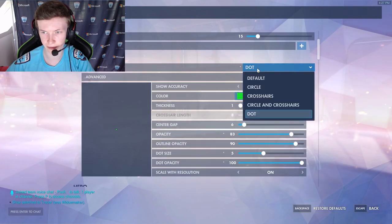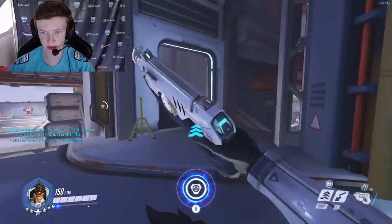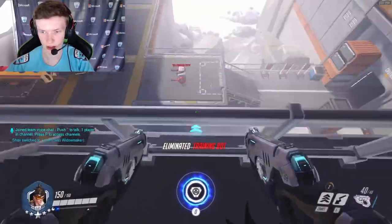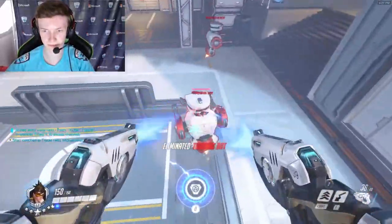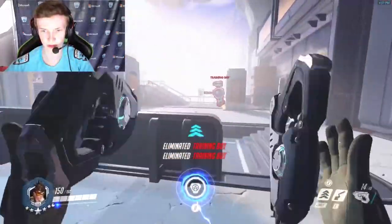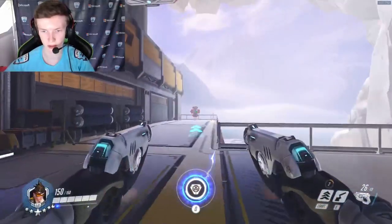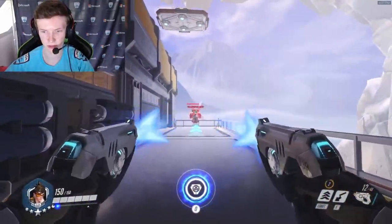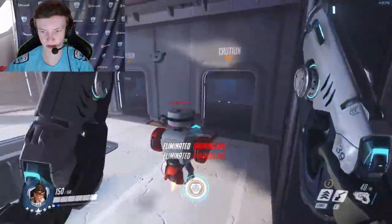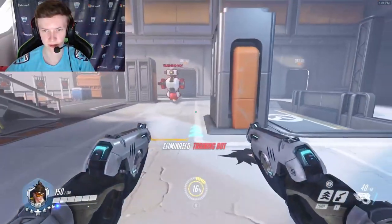For crosshair, I just use a dot with a size of five. I don't really want to use a crosshair because I don't really see a use for it on Tracer — the bullets are pretty scattered, they're not really that accurate unless you shoot once. You don't really need much of a crosshair; you just need to be able to track.